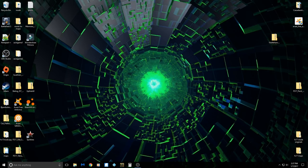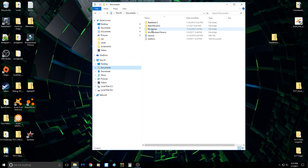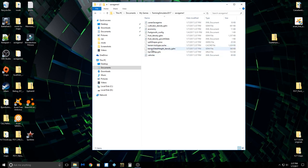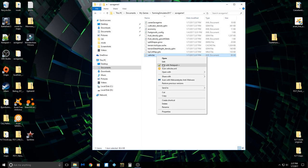So let's exit here and open up your file folder. This is going to be under Documents, My Games, Farming Simulator 2017. You're going to go into the save game — whichever one you have, I only have one save game right now. Open that up and you're going to come down to vehicles. Open that up, and we're going to open it with Notepad++.